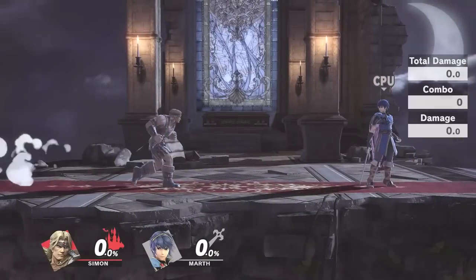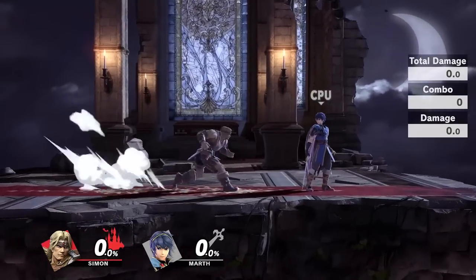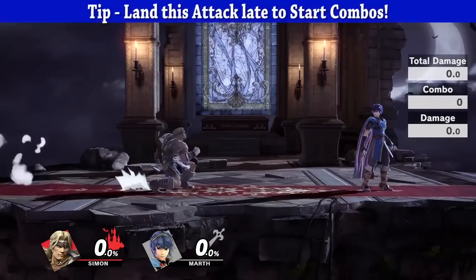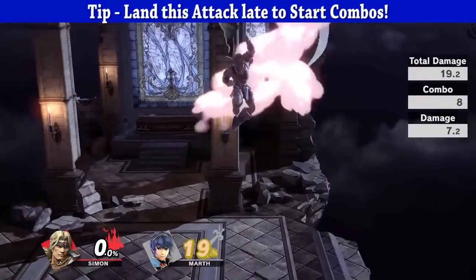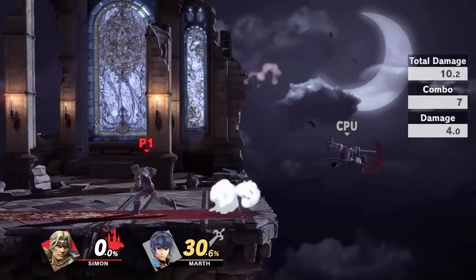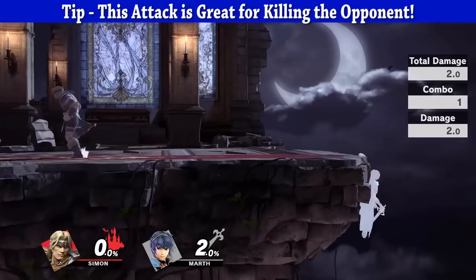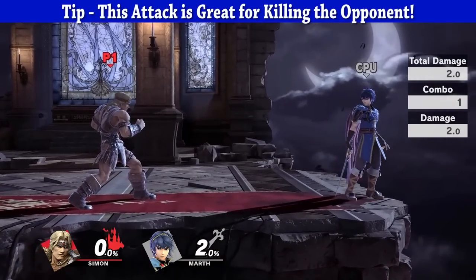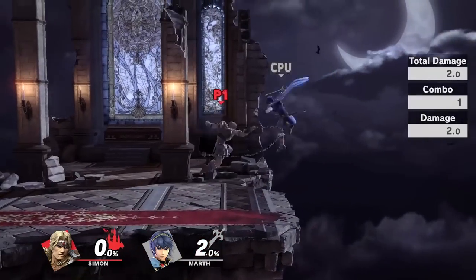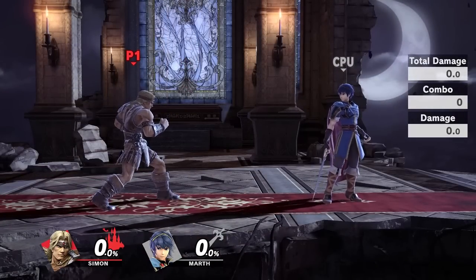And that's about it for the smash attacks. So next up let's talk about the air attacks. First up we have the neutral air. This attack is fairly fast — it's a good get-off-me tool in certain situations. And if you short hop it, it can be a pretty good way to get some damage on the opponent. It can also be good for combo extension in certain situations. I actually like this neutral air a lot because it's great when combined with your short hop — very good get-off-me tool and sometimes good for combos too. And then next up we have the forward air, which is fantastic because you can actually angle it just like the forward smash.